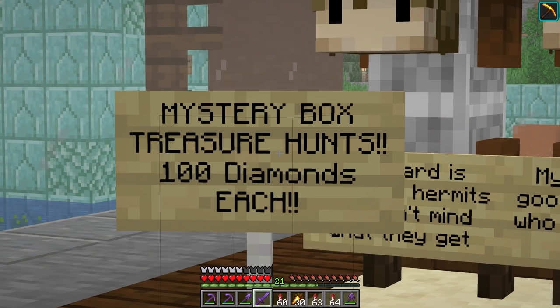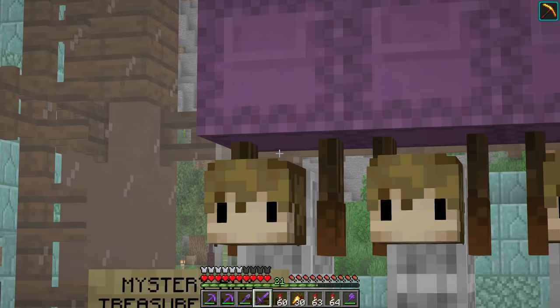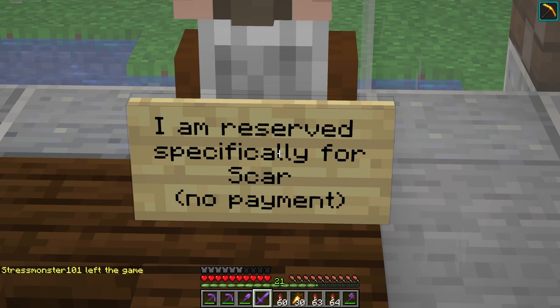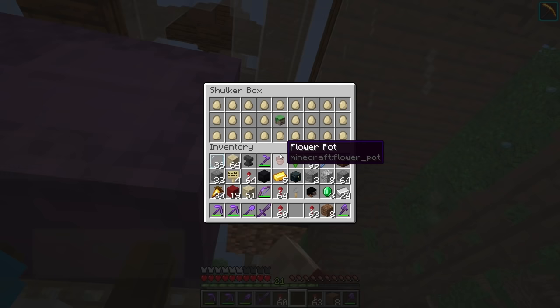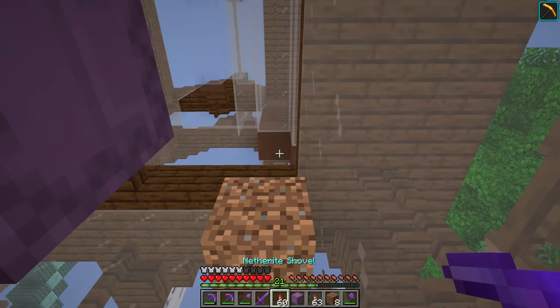And they are very, very expensive — 100 diamonds each — but that's the price you gotta pay for a little game like this. We've also got a pesky bird. Now, you may notice there's another pesky bird in the background. This is a very special box — I am reserved specifically for Scar. And a little bit of a spoiler — it says 'behind the beard of your best house.' So I think Scar will get that pretty quickly.